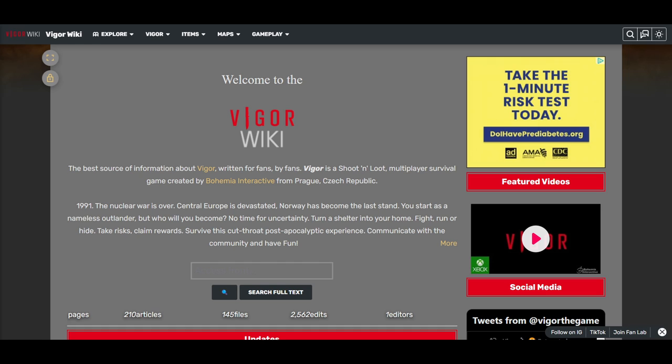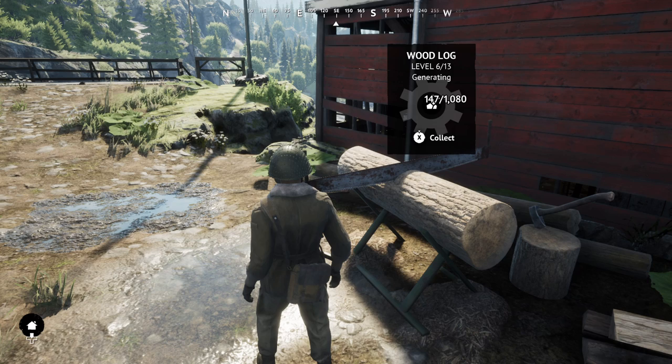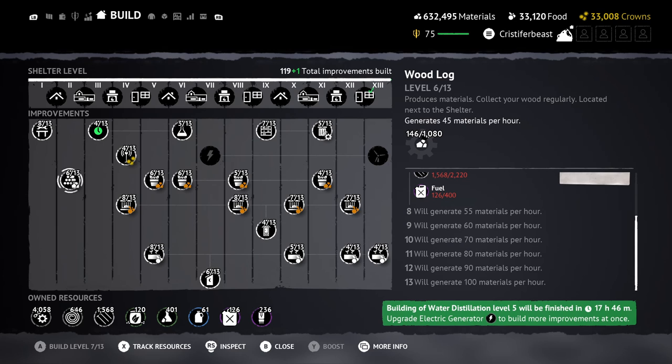To give specifics on the changes, I used the Vigor Wiki to run the numbers. The Wiki is extremely outdated so I can't promise my numbers are exact, but it gives a general understanding of what changed. Starting with the Woodlog — it will produce lower materials at lower levels, but at max level it will produce three more materials. It's a motivation to reach max level. Getting there will also be easier, as it's now cheaper to upgrade the Woodlog. For example, from level six to level seven, it costs 200 less wire and 700 less nails than before.